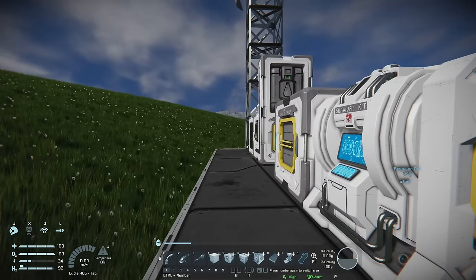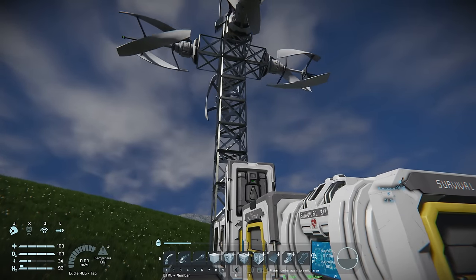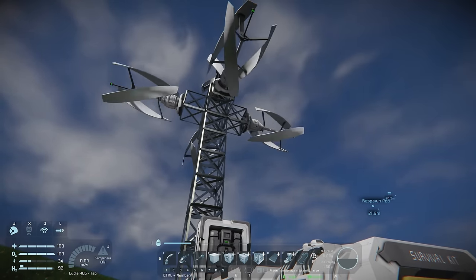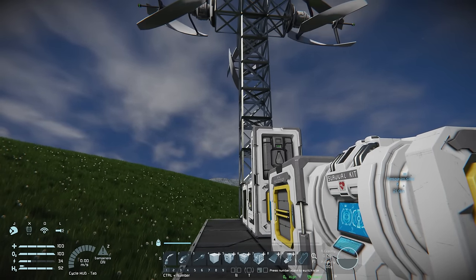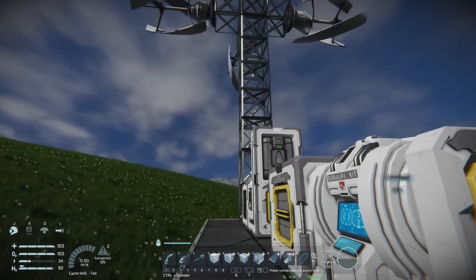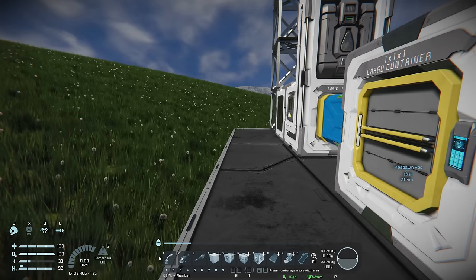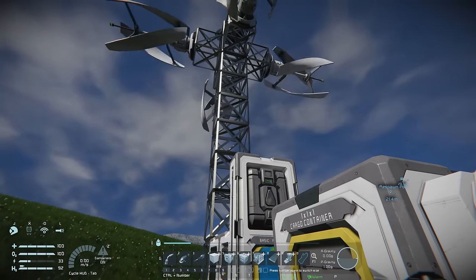The next thing we're going to add to our base before we build our mining ship is a battery. A battery will accumulate charge from the wind turbines and dump that charge more quickly into our mining ship so it can be recharged more rapidly. Because it's going to take a bit of time to charge up, we want to start that process now before we begin our build.